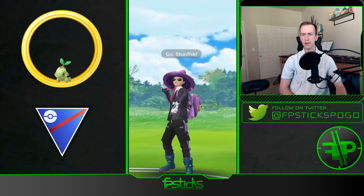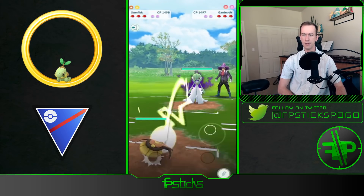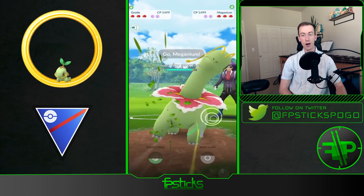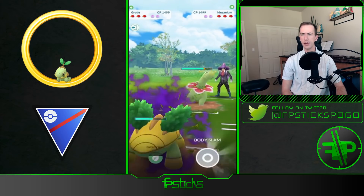Oh my gosh, look at that — takes out the Azumarill! If the frame rate is a little laggy, it's because these videos were directly pulled off the live stream, so hopefully it's still smooth. Switches in — Razor Leaf — Shadow Grottle, and out comes Meganium.